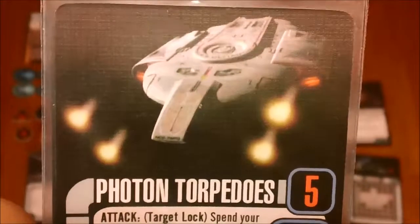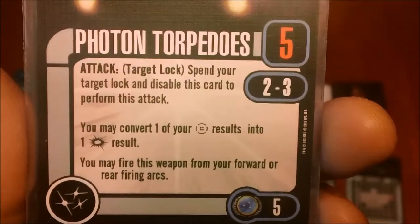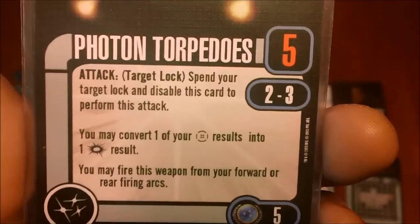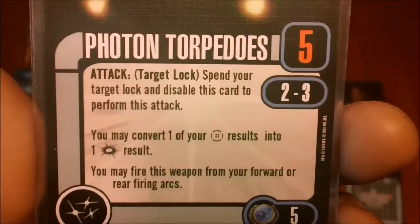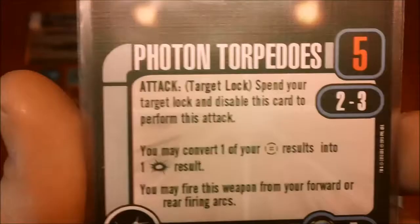For weapon upgrades we have photon torpedoes — pretty much standard fare for Federation ships. Five points, range two to three, five attack. You have to have a target lock, and you can convert one of your battle stations to a critical hit. This is a way to get that critical in so that you can trigger Attack Pattern Omega.